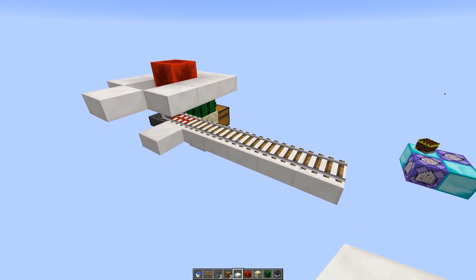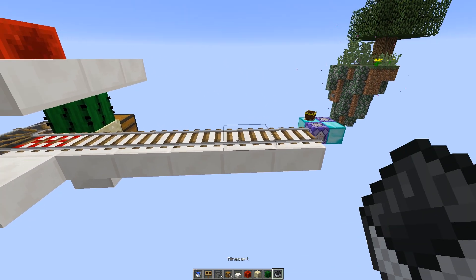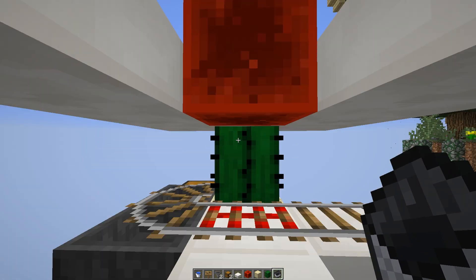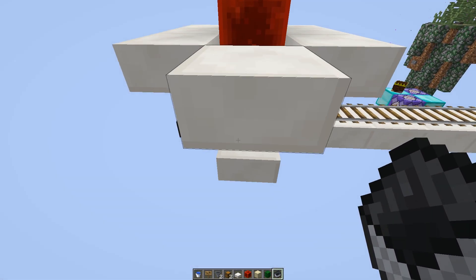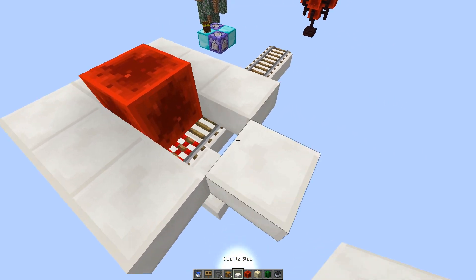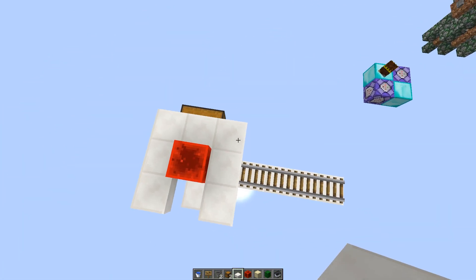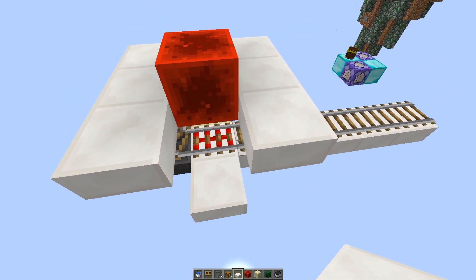So the way this works is really, really simple. You can probably see how it works. We have a minecart. It goes along here. Whoever's in it hits the activator rail right here, which is powered by this redstone block, and they get sent flying out of the minecart onto this block right here. Now, you can actually set it up to land on not only this block, but this block, this block, and this block — but because it's simple, we're setting it up right here.